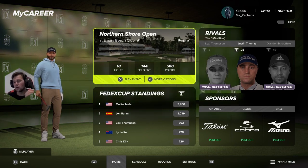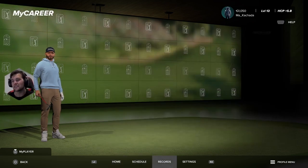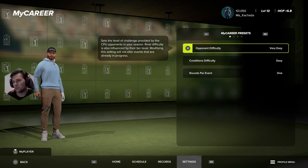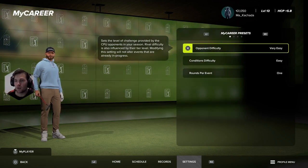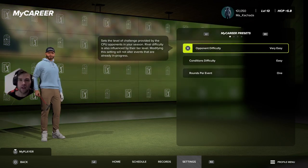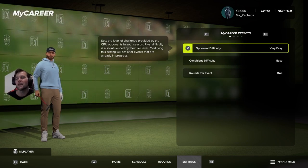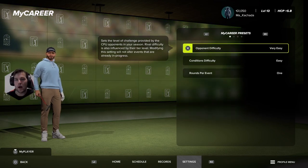Before I talk about XP and which settings to use — when you're playing My Career, grinding out My Career is going to be your fastest way to level up and beat everything. When you go into your settings for My Career, it doesn't matter if you start on Corn Ferry or PGA — put your opponent difficulty to very easy. This has no effect on your XP, but it will affect whether you lose challenges, and if you lose challenges you won't get XP for beating people or rewards for beating your rivals.